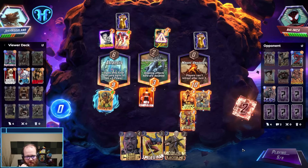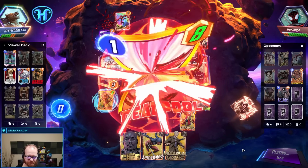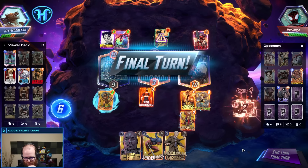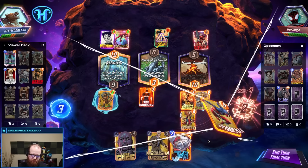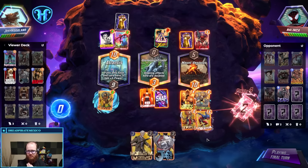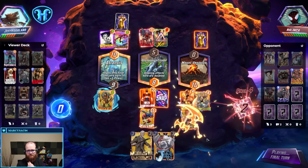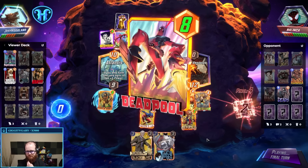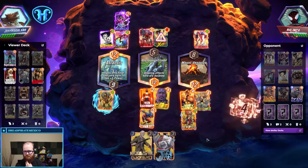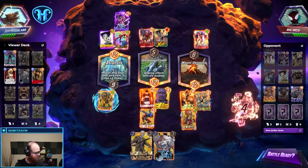If their best play probably involves a Kill Bunker here, I'm going to turn off X-23. That's pretty good too. Should we Mobius? I don't know about that. Venom is definitely one of the best cards — that's a good show. Solid game for us, our disruptive elements doing some work there, leveraged appropriately.